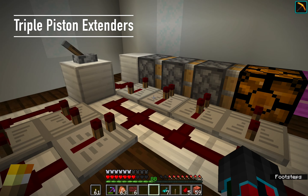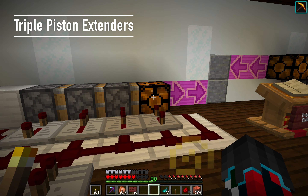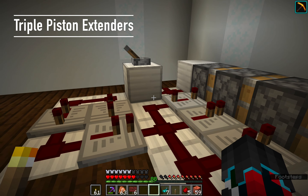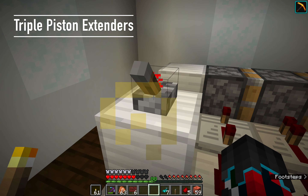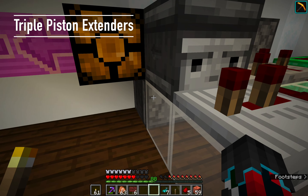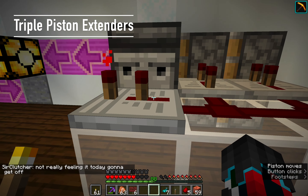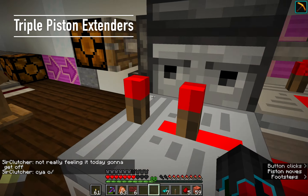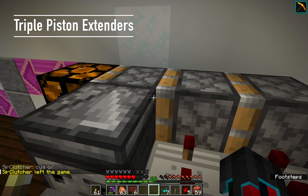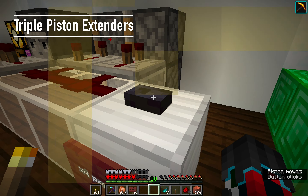Triple piston extenders: not very frequently used but they do exist. Pretty much any number of piston extenders you need someone's probably made. These have been kind of made redundant with the use of slime blocks, but here's an analog version that does a full cycle, and here's a compact observer-based one. Like I said, any observer-based multi-piston extender will require at least two inputs — this one requires four inputs to make a full cycle.